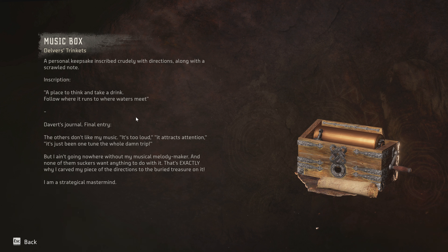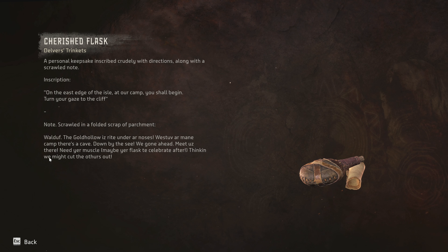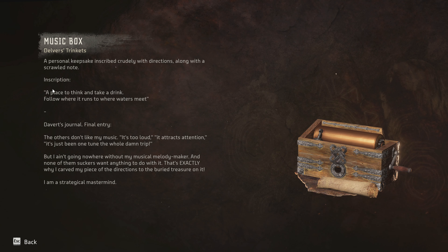The next trinket is the Music Box. Inscription: 'A place to think and take a drink — follow where it runs to where the waters meet.' David's journal, final entry: 'The others don't like my music — too loud, attracts attention. It's just been one tune the whole damn trip, but I'm going nowhere without my musical melody maker, and none of them want anything to do with it. That's exactly why I carved my piece of the directions to the buried treasure on it. I'm a strategical mastermind.' This is the third trinket clue — second one says: 'Turn your gaze towards the cliff, ascend to its crest where you shall find a place to think and take a drink, follow where it runs to where waters meet.'